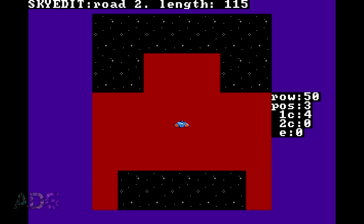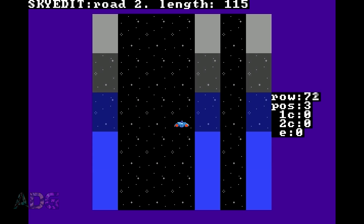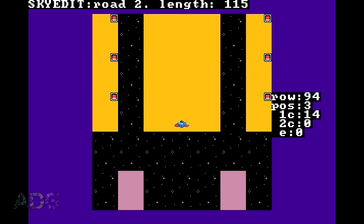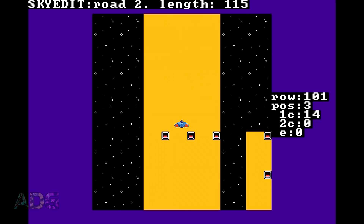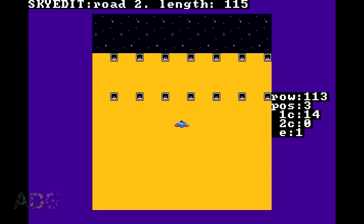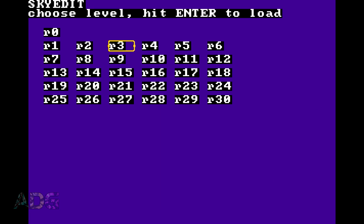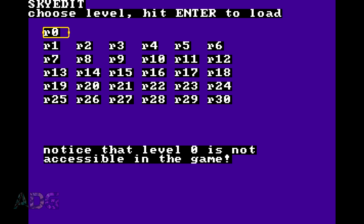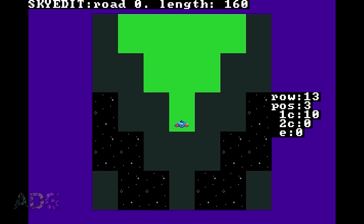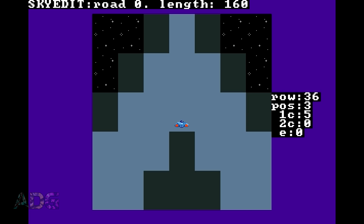Before you start making your own levels, it is extremely important to back up your roads.lzs file. This file contains all the level data, and there's no way to load different ones from within the game, so the only way to make your own levels is to either alter the existing level data or make a new roads.lzs file from scratch. Given that the editor has no way to delete or clear entire levels, I actually recommend simply renaming the original roads.lzs file to something like roads.back, so that when you load the editor you have a clean slate to work from.